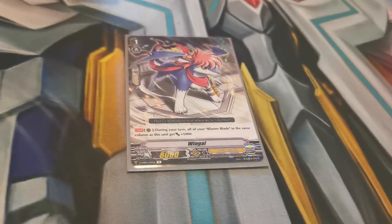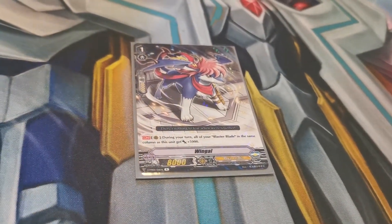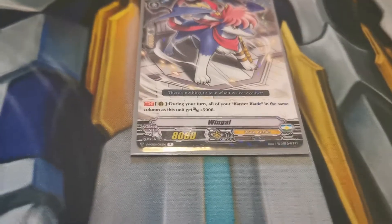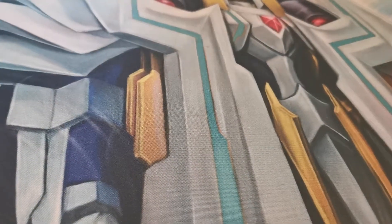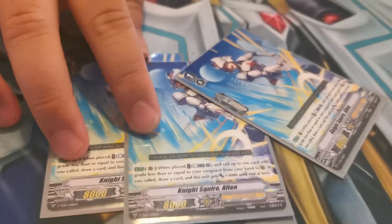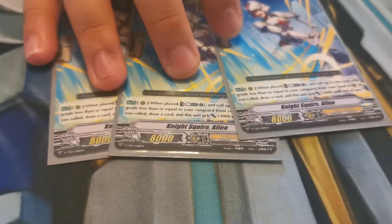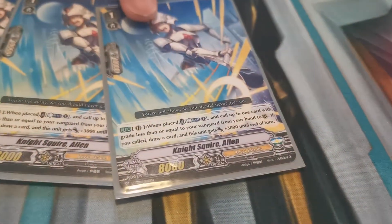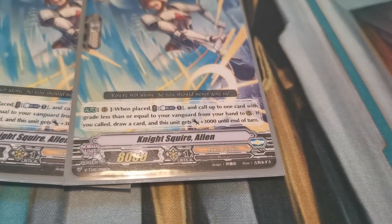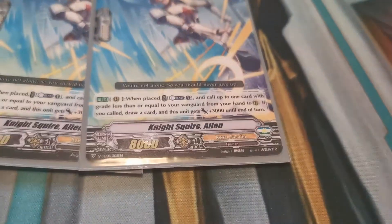One Wingol — if you want to do the Escapade push, if you want to do the anime scene of Aichi where he did it to Ren. Just one Wingol if you're doing the Escapade push. Three Allens — because if you want to generate hand and you have Counter Blasts but don't have Akane, use Allen. It's a superior call one unit — by Counter Blasting, you get to draw a card and it gets 3k power, so it's very useful. You still get that power for your rear guard.